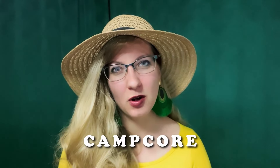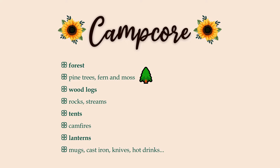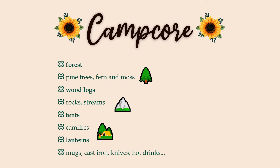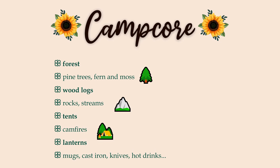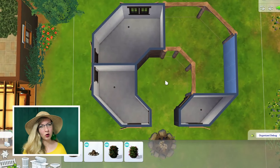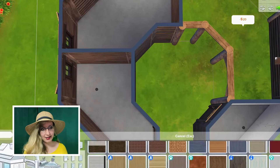You probably guessed right! When doing my research I came across the word camp core. It's similar to cabin core and it revolves around camping, hiking, fishing. The house needs to be in the woods, surrounded with pine trees and forest plants, a stream and rocks. It should have a tent and a campfire with marshmallows and a lot of wood. The house will have to have an inside area too, with all the things that make it functional in the game.